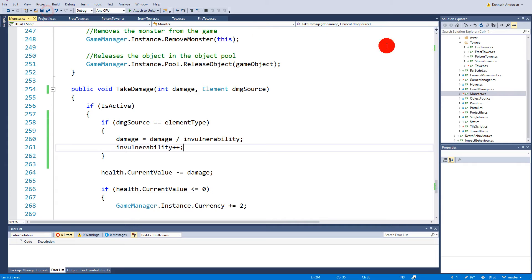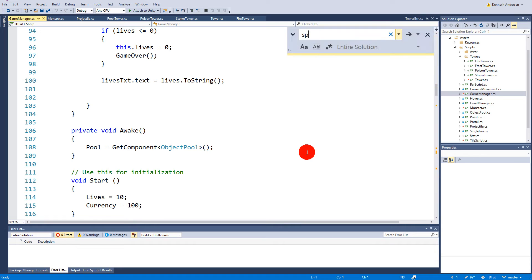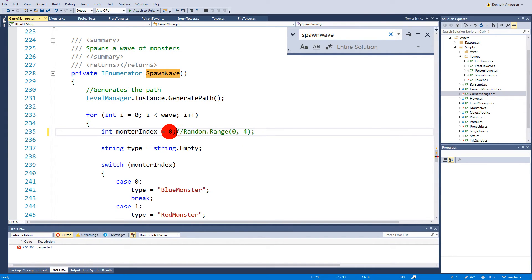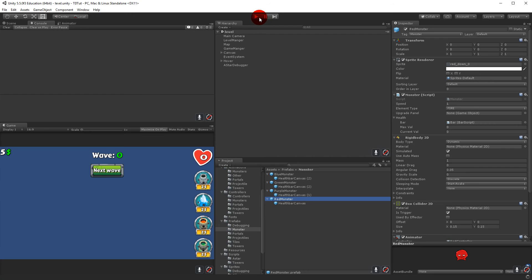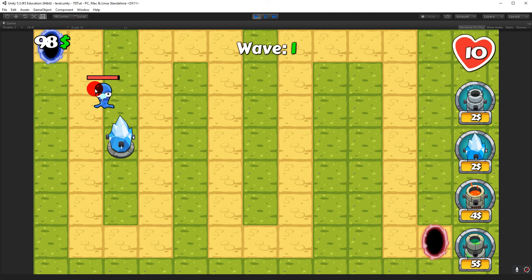To test this, we go to the game manager and set it to spawn just one blue monster. We save and place a frost tower, spawn the monster, and you can see it doesn't take that much damage — it loses health very slowly because it's a frost monster being hit by a frost tower.